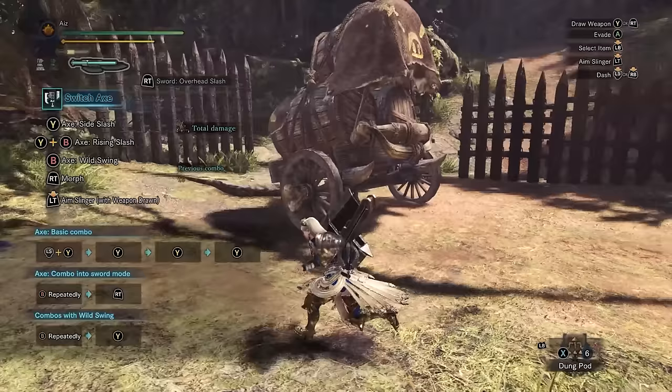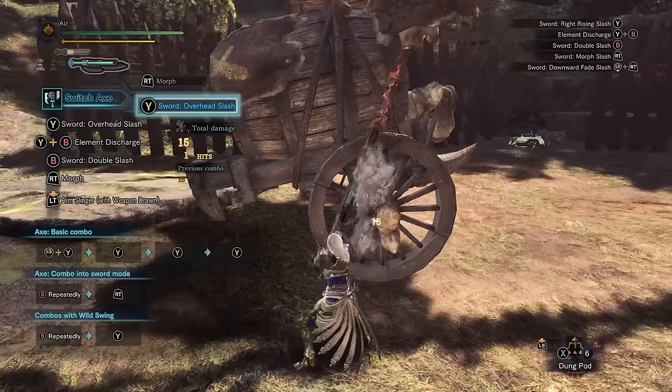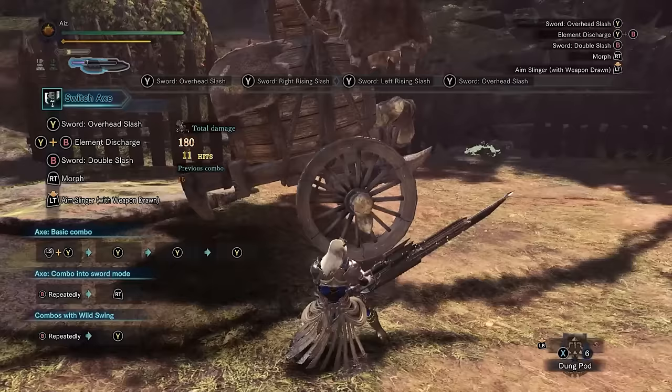Let's say we're in sword mode. Starting with Y — there's a right, left, and an overhead. So it goes overhead, right, left, and then that repeats: overhead, right, left. Now, the thing about Switch Axes is if you run out of meter you can't use sword mode anymore.